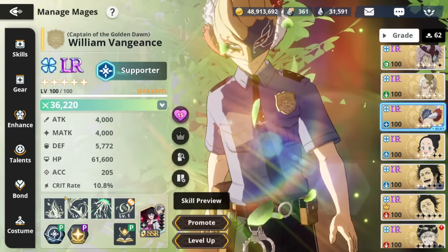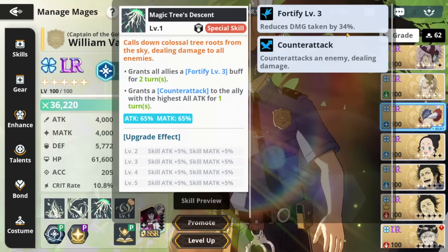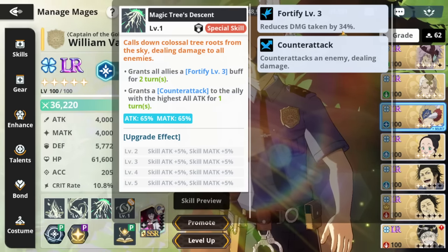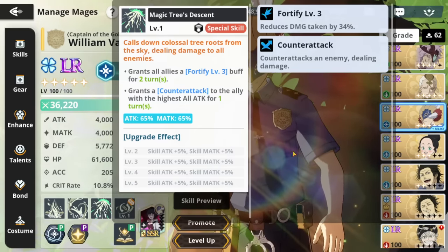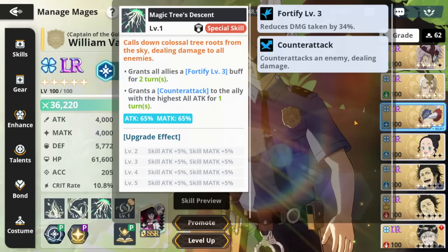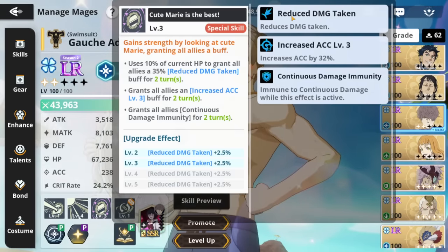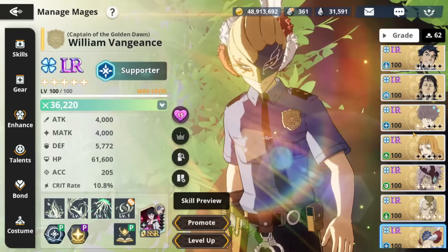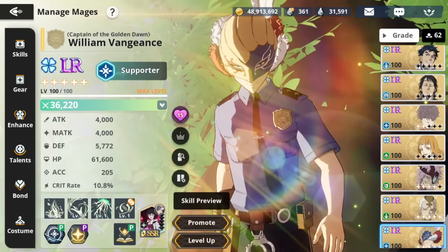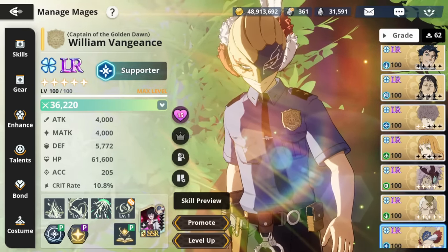Of course, if you are using attack units, this becomes the best skill two buff in the game. Now his ultimate is also very toxic, where it's going to be applying fortify level three — 34% damage reduction for two turns plus counterattack to the person with the highest all attack. And this counterattack is quite good. The damage reduction is nice, especially because you're able to stack it with units like Gauche who have reduced damage taken. You are able to stack damage reduction as long as the title is different. So this is reduced damage taken and this is fortify level three — you cannot stack fortify level two and level three; you can only stack one fortify with another reduced damage taken. And when Charlotte comes out, you're able to stack both of those two.